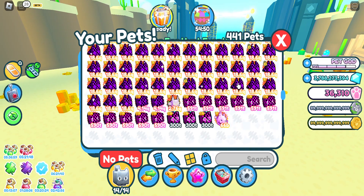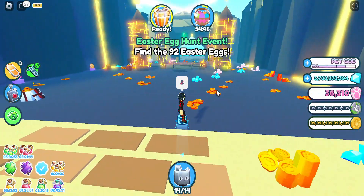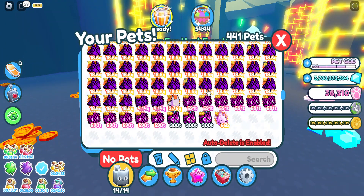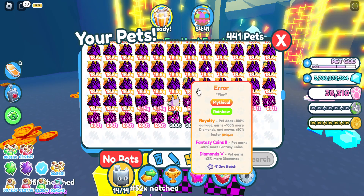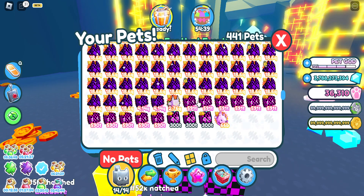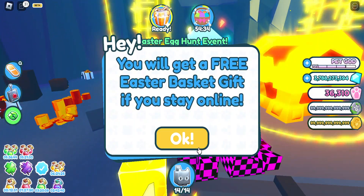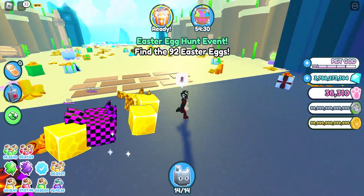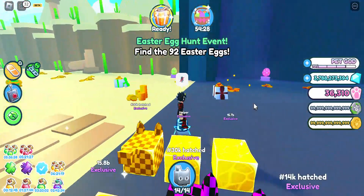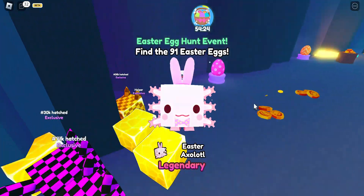This isn't that good I think, because this one in normal version was like 2.4 something, and this is like 2.76 — they should make it like 4 quadrillion or something. This one is going to give me Easter gifts every hour which I will be claiming. Let's just get three more and see if I hatch something good.